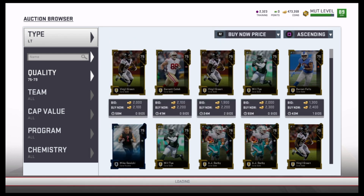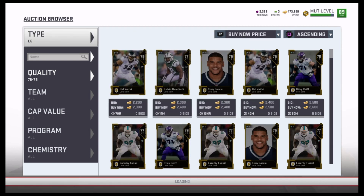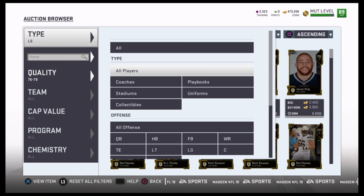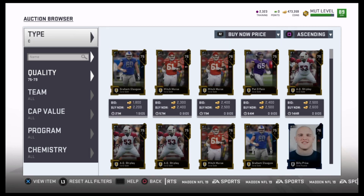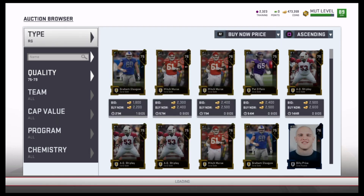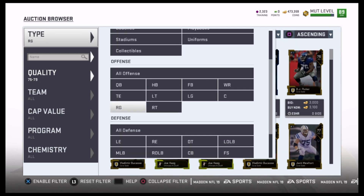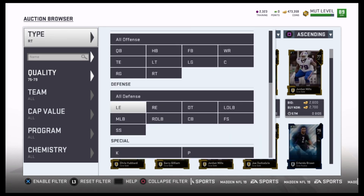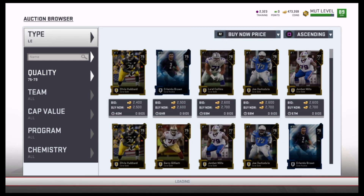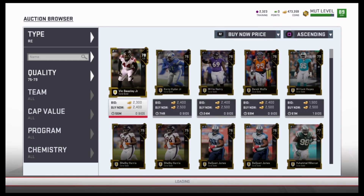The best pull I ever got was a 90 overall Justin Houston, who I could have sold for about 180k. But I sold him for training points — I think I got 2,200 training points for him — because it was a better value. He's kind of slow as an outside linebacker, like a 79 speed, so people don't really want that. In today's market doing this the second time around, it wasn't during weekend league so I didn't get quite the deals on the golds I typically would.